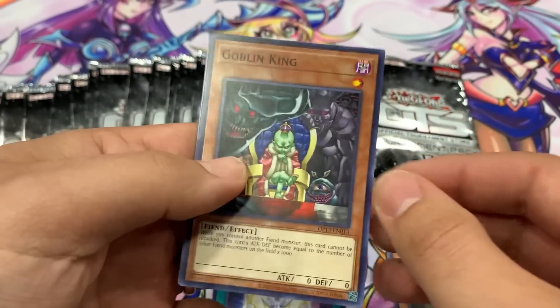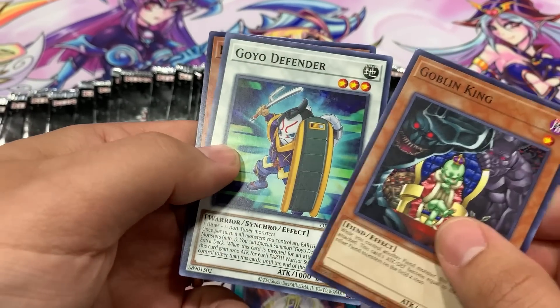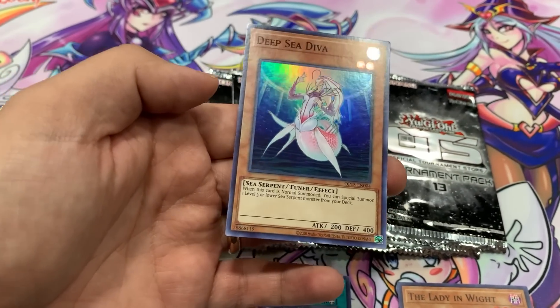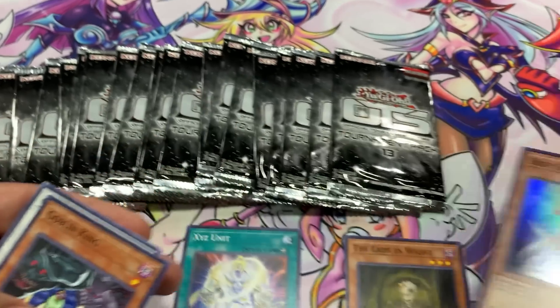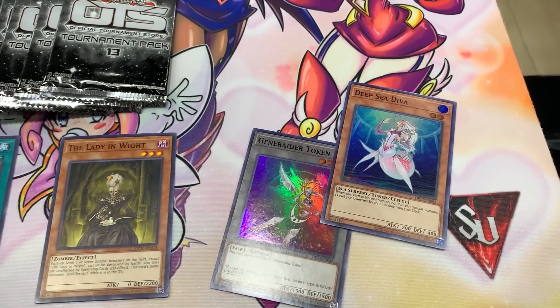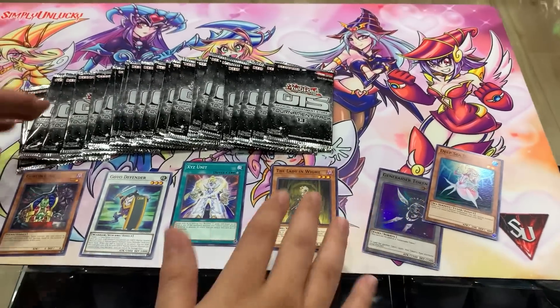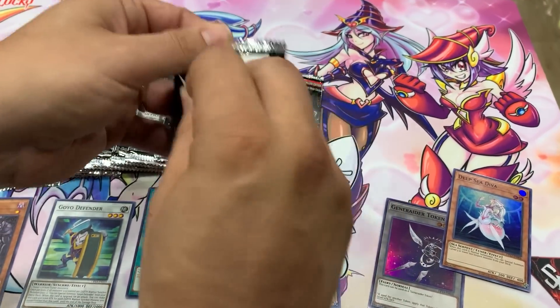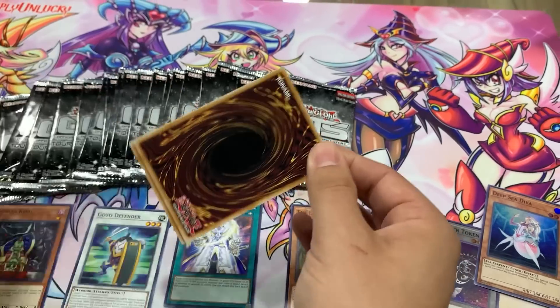Goblin King — what deck is he in? Goyo Defender, nice. Deep Sea Diva — I think I need that for my Diva deck. Deep Sea Diva is a Super Rare in here. I wonder if that obliterates the Turbo Pack value, or if the Turbo Pack value will stay the same just because it's the much rarer version of the card, even though it's the same rarity.